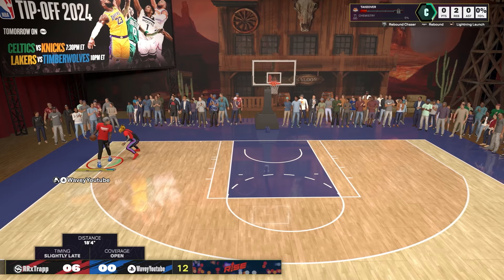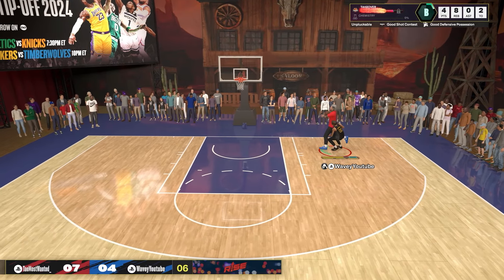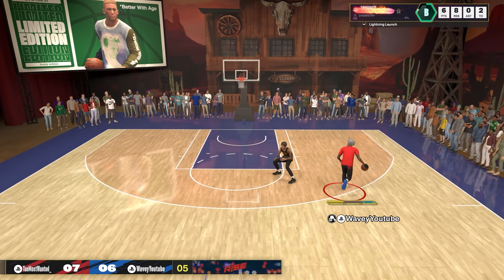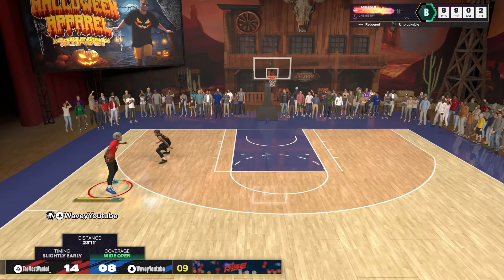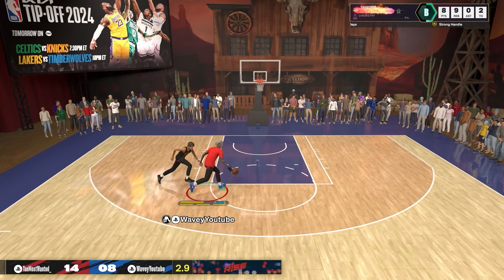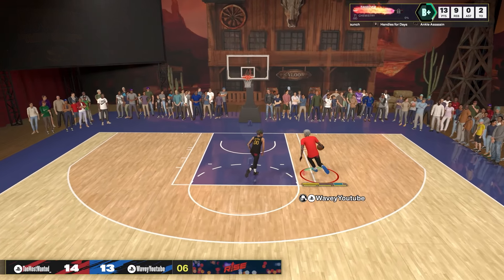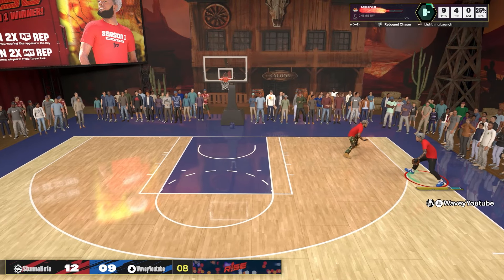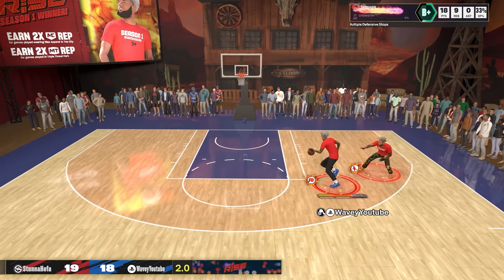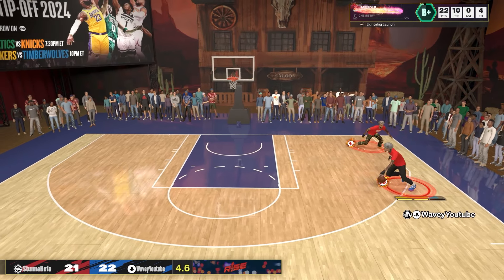I've only had this build for a couple days but I'm already dropping people. If you take the time to learn how to dribble on 6'10" and above, it's super fun. I'm still learning and already cooking a little bit. On a 6'10" I can get open and get my shot up. If you're Superstar 4 you also get the Giannis crossover — it's super glitchy, it can go through anybody's body. Dribbling is just different on a 6'10"; you don't hold R2 for a lot of the moves, so I just gotta get used to that.